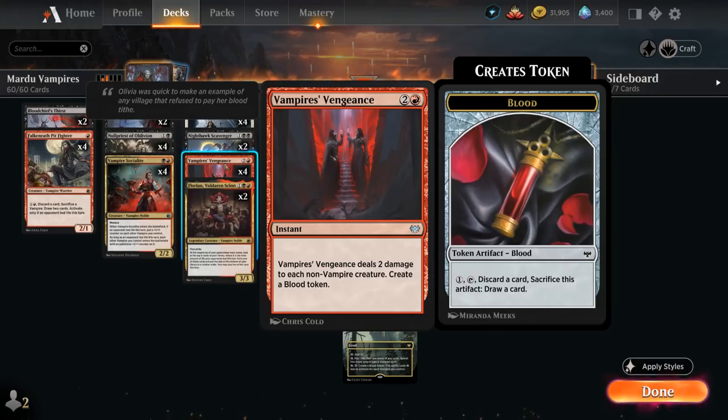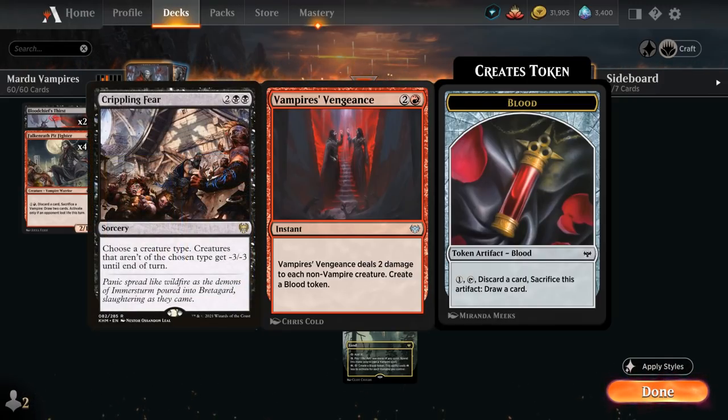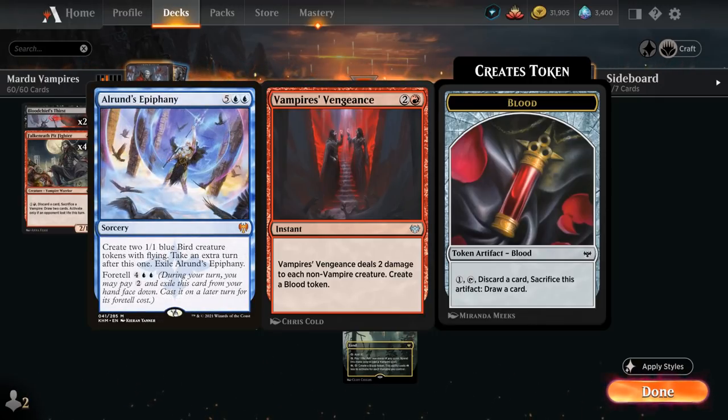Vampire's Vengeance is incredibly effective against the various mono-white aggro decks, which tend to have lots of low toughness creatures that die to the two damage. Being an instant and one mana cheaper than Crippling Fear makes a big difference, and it can even be effective against a whole bunch of 1/1 bird tokens out of the blue-red Epiphany combo decks.